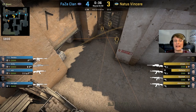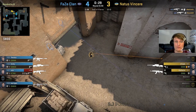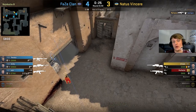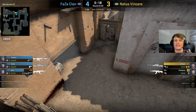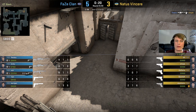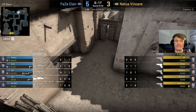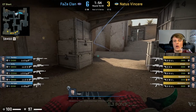Getting later into the round, NaVi go for a mid-to-B take. Once again FaZe don't just sit back — rain and Broki aggressively fight for mid control, and Karrigan comes in on the backstab from mid doors. Very rarely on this CT side did FaZe say it's okay to fall back and play the retake. At almost all points they were trying to get in NaVi's face, disrupt their plans, look for backstabs and flanks, fight through smokes. They never said let's just chill and retake — they were constantly trying to disrupt NaVi's plans and never allowing them to get settled.